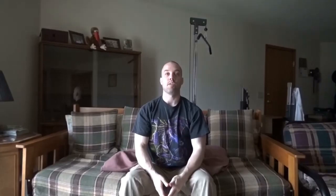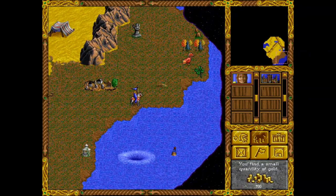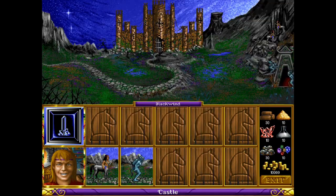Luck and morale also play a crucial role as they can make a difference in combat. Luck doubles the damage a creature does, while morale either gains an extra turn or loses the next creature's turn. After combat, you gain experience — the HP from each creature kill goes towards experience earned. Once you gain enough experience, you go up a level and a random skill goes up as well. You also gain experience by sending treasure chests to the peasants.